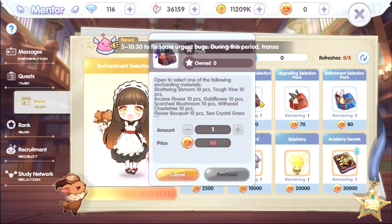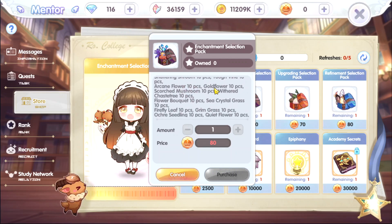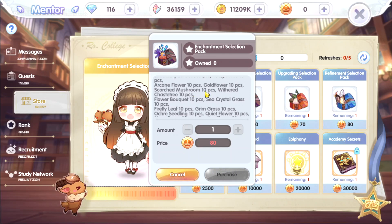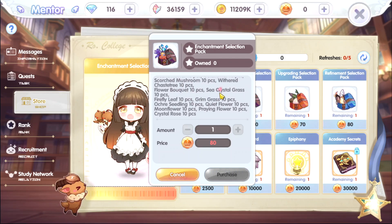Let's check out the store. We have pet frisbee, an enchantment selection pack where you can select one of the following: chattering shroom, tough find 10 pieces, arcane flower, gold flower, mushroom scorch, weathered chastity flower bouquet 10 pieces, and grim grass 10 pieces. These are expensive but will be bound so you can't sell them, only use them yourself.